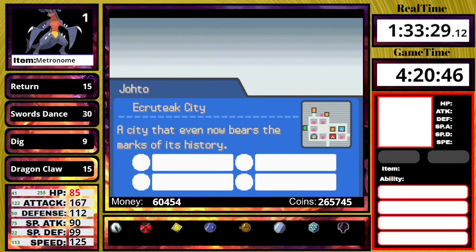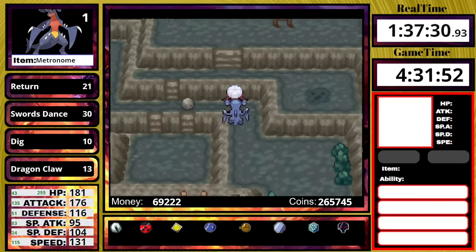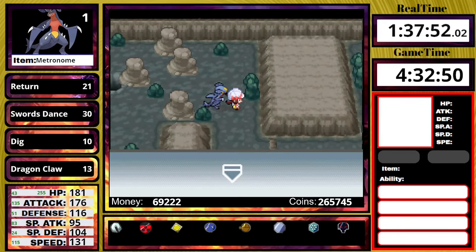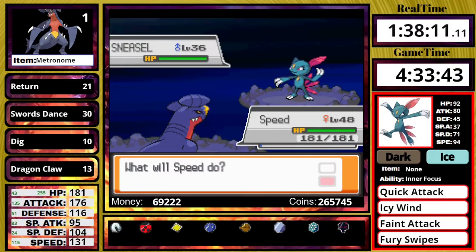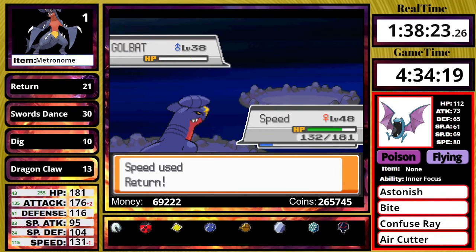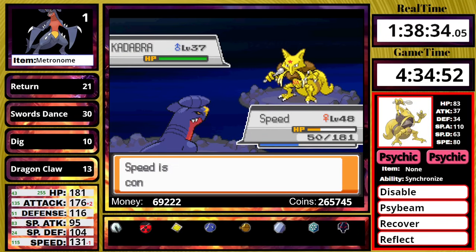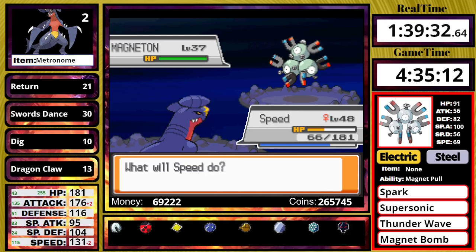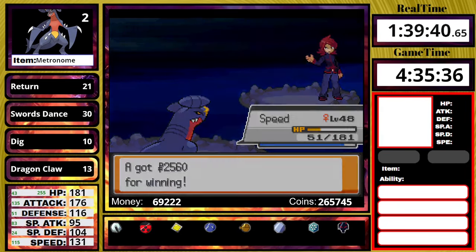Once I enter Victory Road, there's pretty much no trainers, but there are items I want — a rare candy and the TM for Earthquake. When heading to the rival battle, I realize I forgot to get the Earthquake TM. The rival leads off with Sneasel, which has Icy Wind. I use Swords Dance anyway and sweep, but the Haunter outspeeds and confuses me, then Kadabra comes out. I hit myself in confusion, it sets up Reflect, and I die. On the next attempt I win with two speed drops — I really should not have bothered using Swords Dance on that fight. I enter the Pokemon League building, heal, realize I forgot Earthquake, go back for it, and teach it in place of Dig.